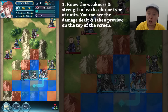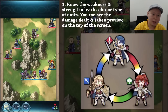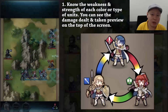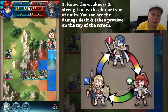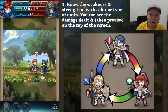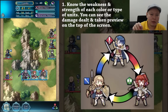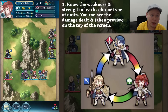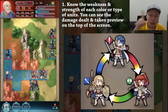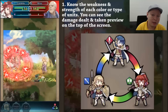You can see the damage dealt and taken preview on the top of the screen. The simplest thing is the color triangle: red wins against green, green wins against blue, blue wins against red. Also, archers can do a lot of damage to flying units, so do not put your flying unit in front of an enemy archer — your flyer can get killed easily. When moving your character, there will be an exclamation point marked on the enemy, meaning that enemy can do huge damage to your unit. Before you execute your action, make sure you can win the fight.